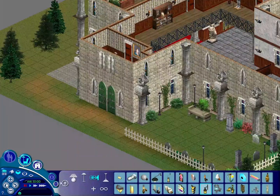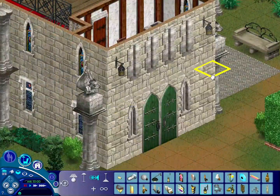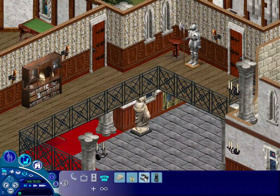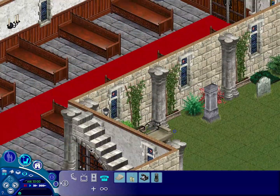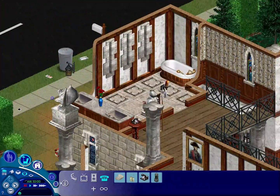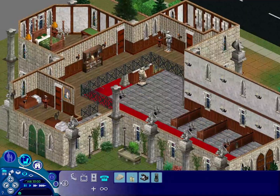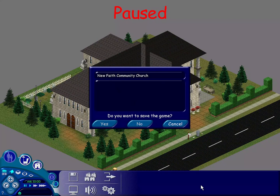I was pretty happy with how the lot turned out overall. For a church, it could have been good to build on a larger lot and make it more expansive, but I like to think of it more as a smaller local neighborhood church — not a cathedral or anything too grand. I'll leave a link in the description to the playlist of all my other build videos in The Sims 1. Do like this video and subscribe to the channel if you haven't yet. Thanks for watching and I'll see you in the next one!